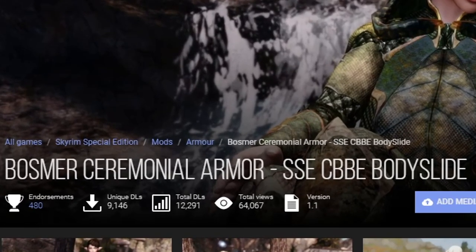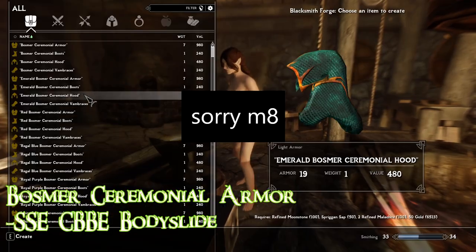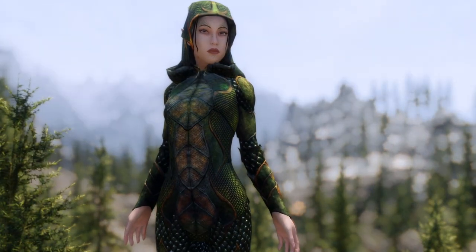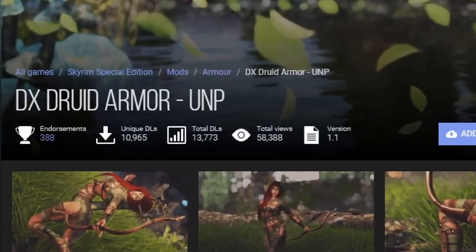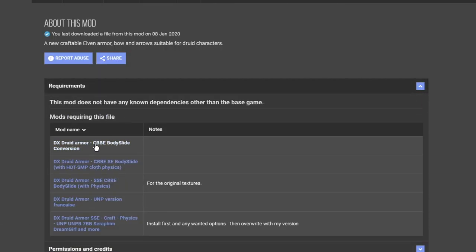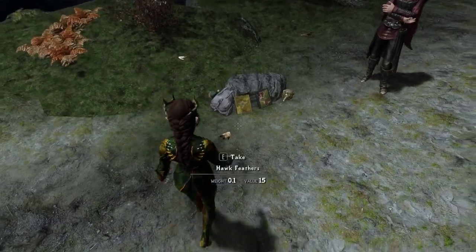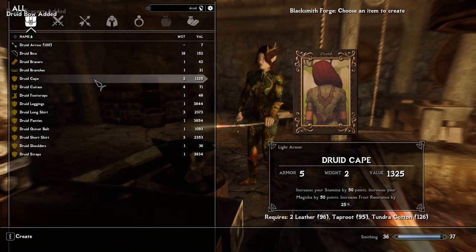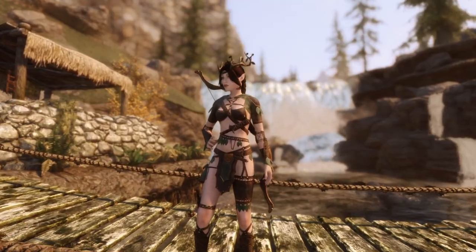The next armor mod is a simpler one. Bosmer Ceremonial Armor SSE CBBE Bodyslide adds a beautifully detailed armor design for your Bosmer character. It can be crafted at any forge as long as you've attained the glass smithing perk. The armor itself is gorgeous with that green color and ornaments to show off your connection to Valenwood. It also comes in different colors as well as a more skimpy version. DX Druid Armor UNP is the next armor mod — don't let the name fool you, it's not just for UNP bodies. Look under the requirements tab and you'll find a CBBE Bodyslide conversion as well. You'll find the crafting manual inside Elder Gleam Sanctuary. Every single texture has been handmade, and you can choose between different panties and skirt lengths to fit your desires.